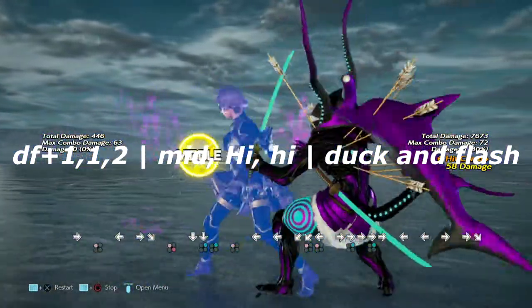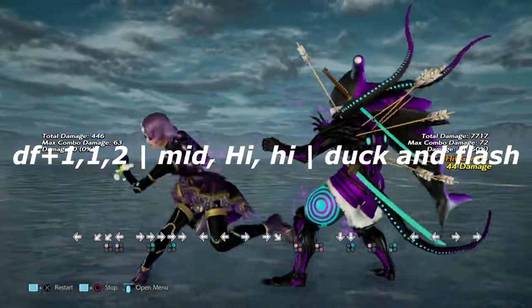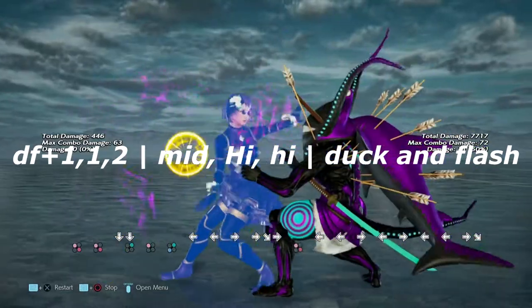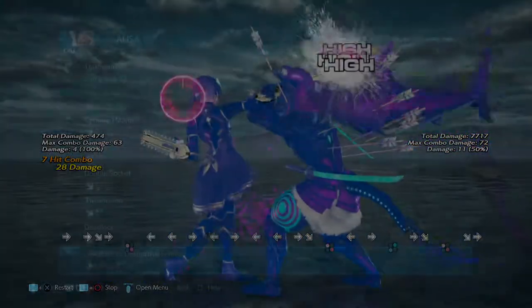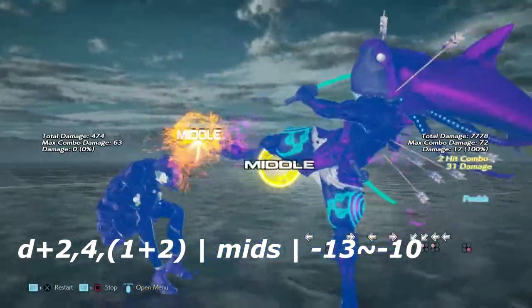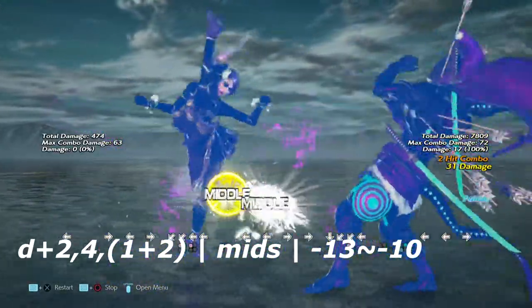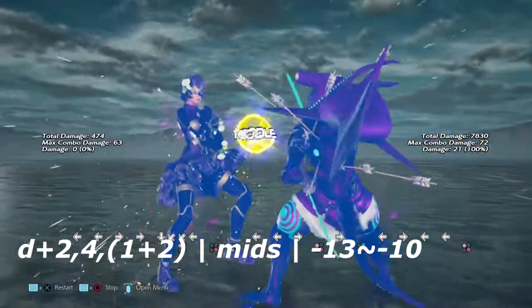A tidbit about this string: one sword stance can flash it. However, no sword stance cannot flash this move — it takes too long and you'll get counter hit for it. Up next is down 2 into 4, with a 1+2 option after that. This gives Alisa a mix-up, but this is negative 13 on block. You can get a down 4, 1, 4 from this.